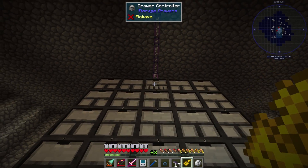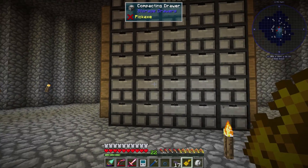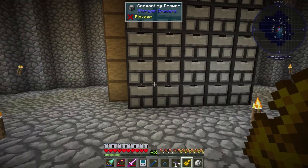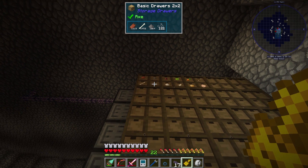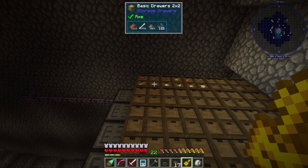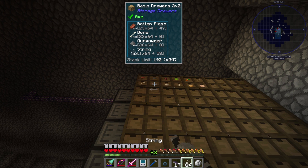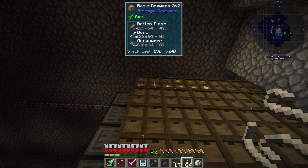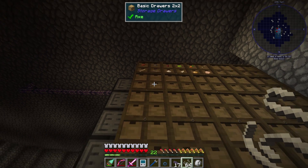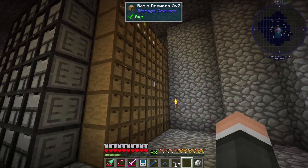I'm going to take this key and right-click on the drawers. You can see there are little keyholes now - it means they're locked. Basically AE can't put items in here now unless they're already in there. If I took out every single piece of, say, string, it would still show string because it just remembers that string belongs in that drawer.